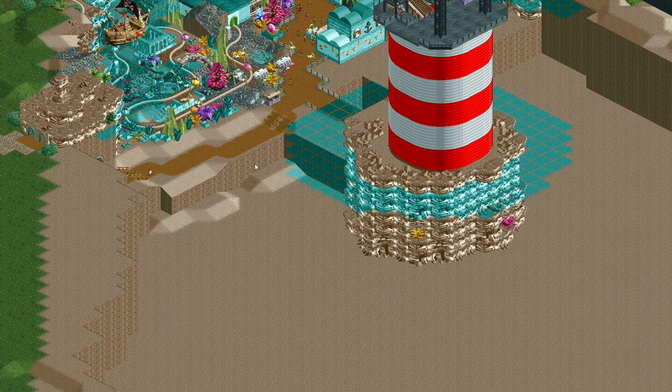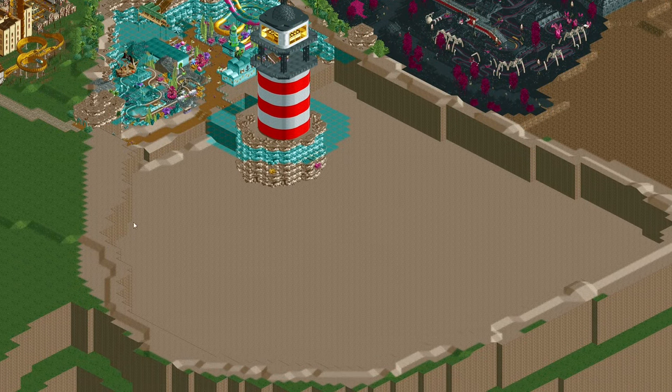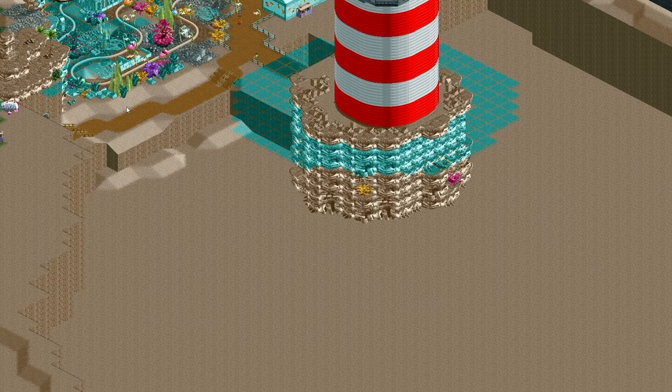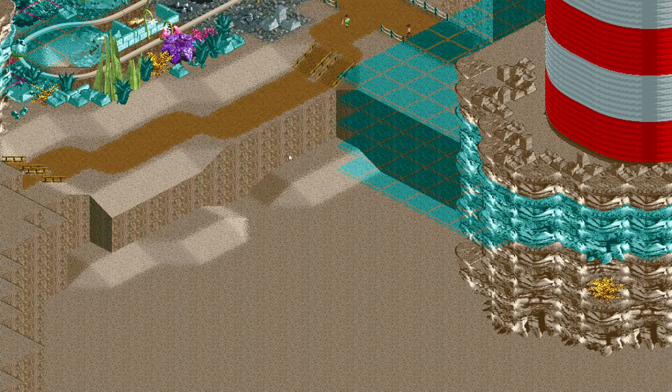And when that's done, I think it will also be fun to have a transport ride here that can take guests to several stations within this area. What I'm thinking of is kind of like a school of dolphins that bring the guests around here. I want to have the dolphins kind of scattered about, so it will have to be done with multiple tracks. It will probably be quite challenging, but I will see how I fare with this.